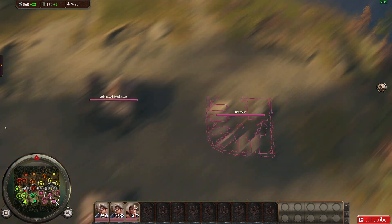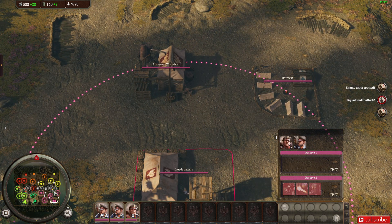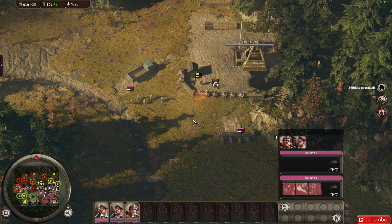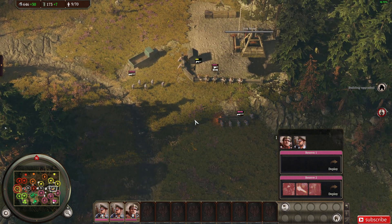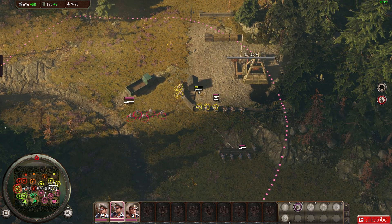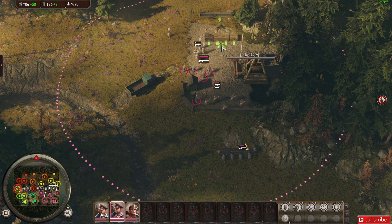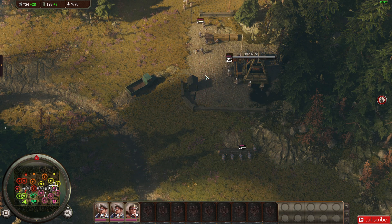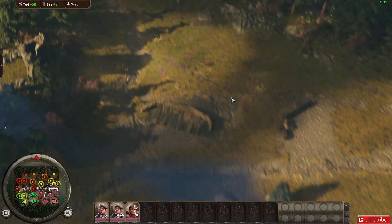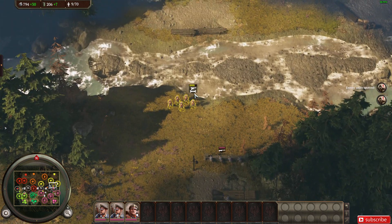Multiple enemies spotted. Look sharp now. Poor medic. Building upgrade complete. Oh, you can have that mine, I don't care. They're shooting at us. Yes, engineers do it better. Enemy units spotted. Keeping — multiple enemies spotted.